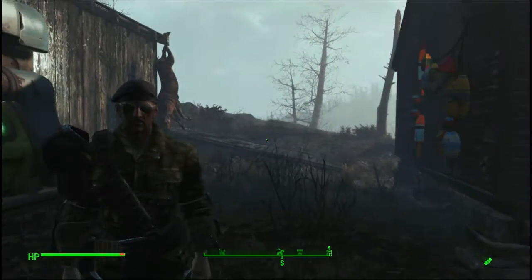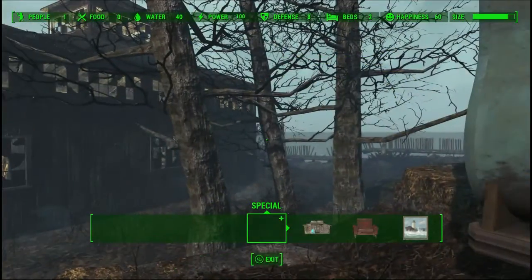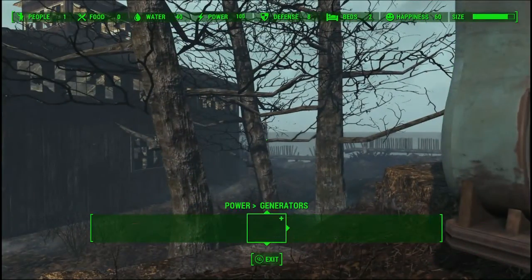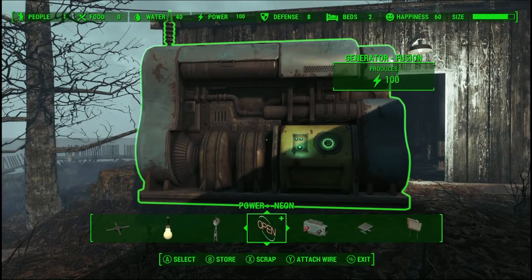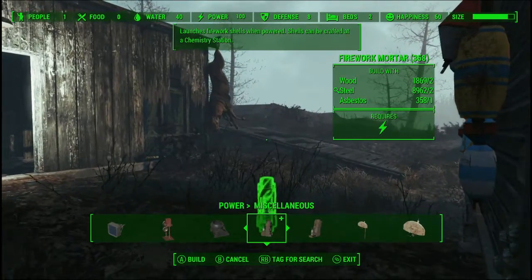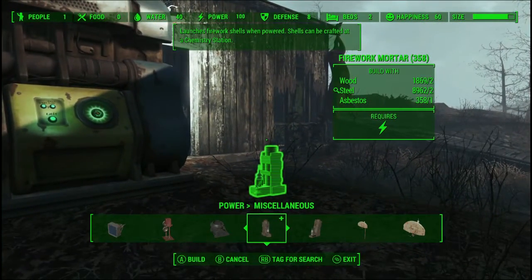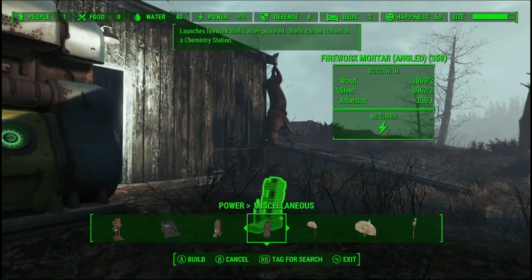What you want to do is come inside your crafting menu and go to Power, then Miscellaneous. Today we're going to be looking at the fireworks mortar. There are two different types: one that shoots straight up in the air and one that shoots at an angle.